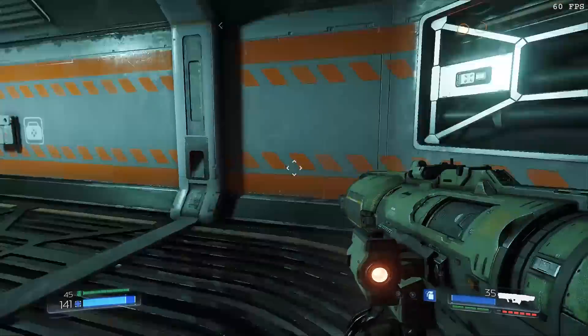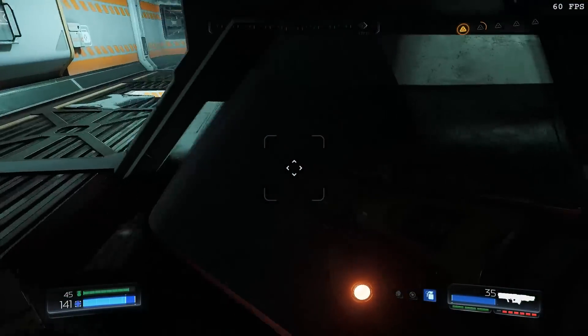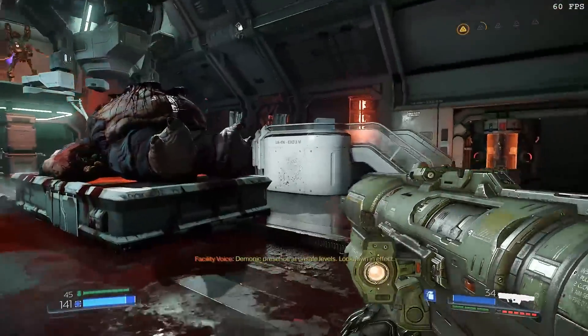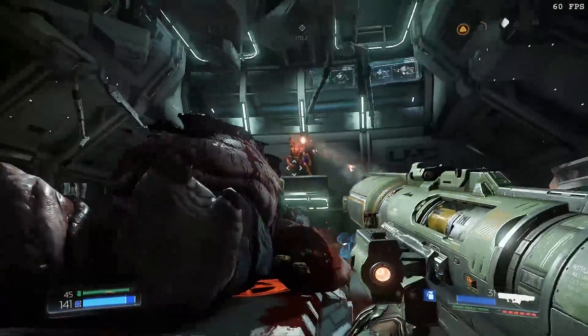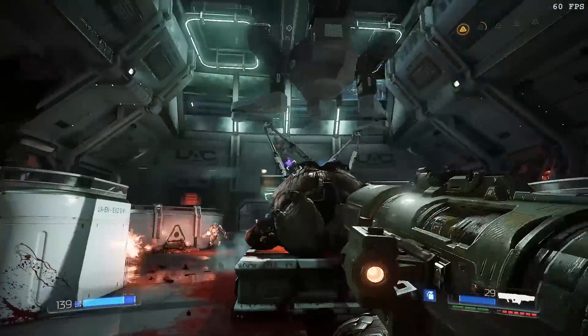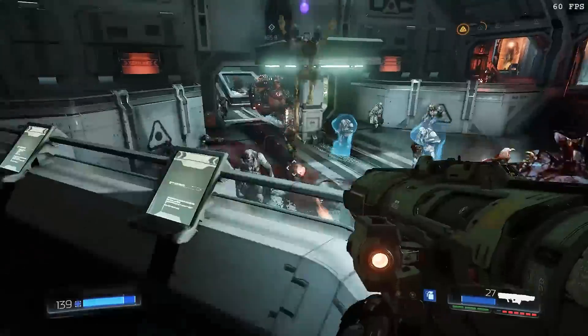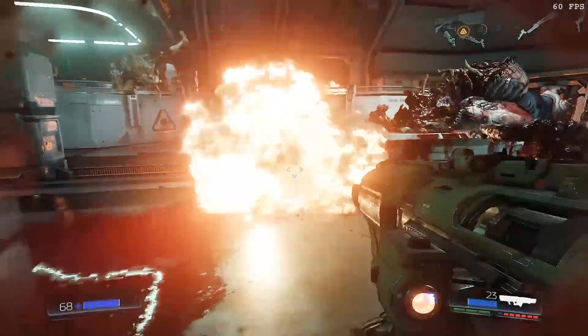What Vulkan is all about is giving developers low-level access to the physical graphics hardware itself — no abstraction layers getting in the way. An abstraction layer is basically a piece of software interpolation that sits in the middle between the actual game and the hardware. It allows the developer to do very cool things like beautiful graphics, but there's one big problem: it's a bottleneck in itself.